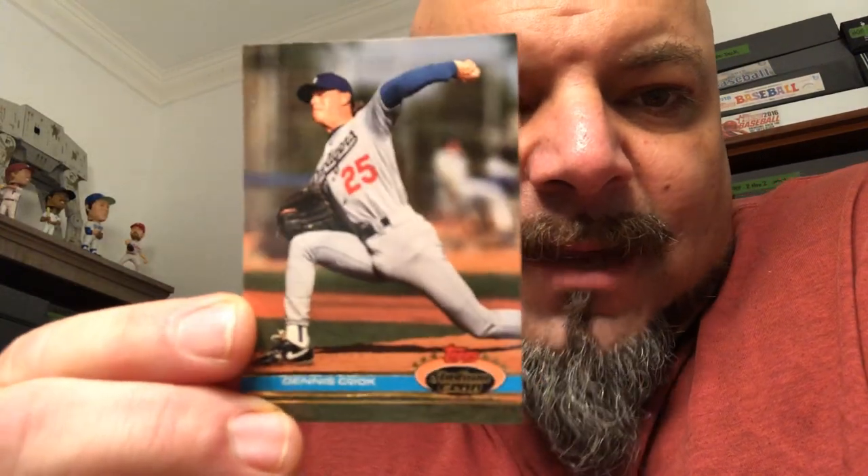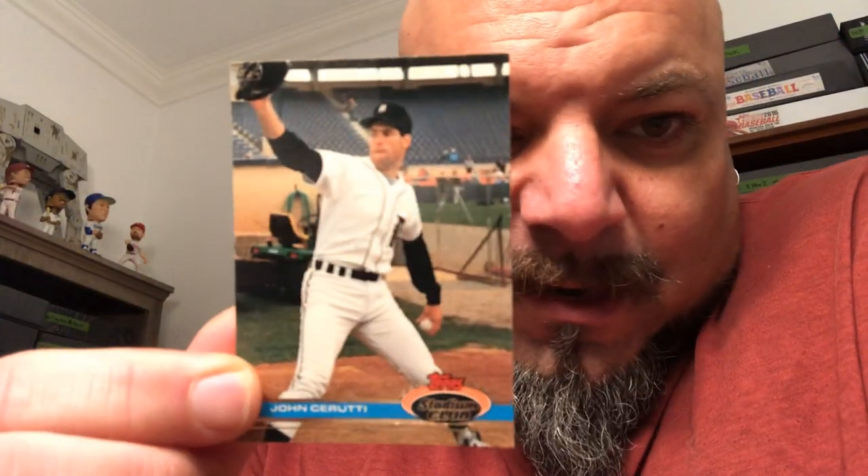Joaquin Andujar, 85 Topps — I'm actually building another 85 Topps set, so that'll go in the keeper pile. Dennis Cook — he can go into two PCs: the set, and the food PC because his name is Cook. John Cerruti goes in the Italian players PC. See what I'm saying here? Look at how much fun you can have without spending a ton of money.